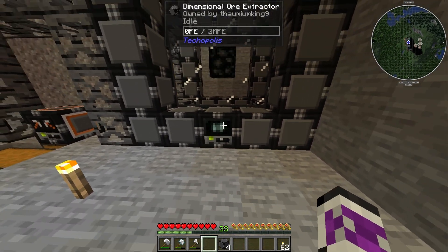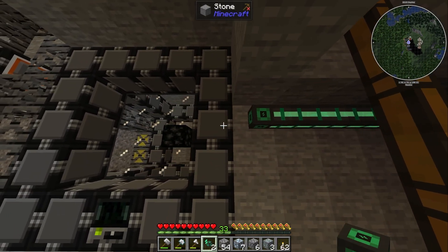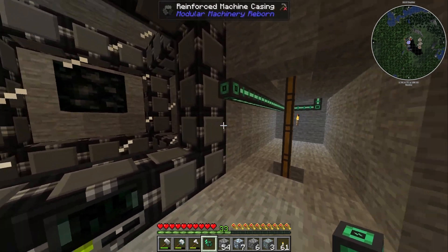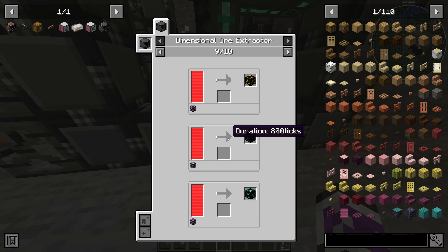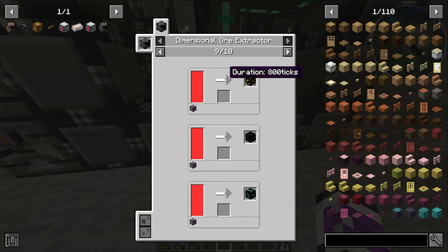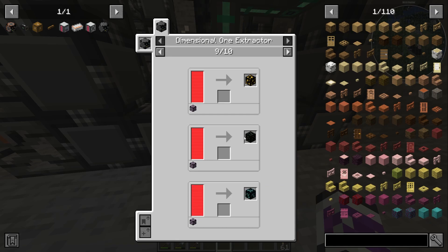For now I'm just going to build this up here. It needs power — I guess I can just awkwardly cable this through walls. It's far enough back that I might not have to worry about fixing this. The machine is very slow at producing. If I put an advanced technium machine frame in there, it takes it from 800 ticks down to 480, which is better, and it's the same for diamond. Different ores consume different amounts of power. I've upgraded my power generation but I can't afford to run more than one of these right now.